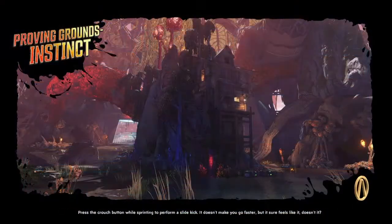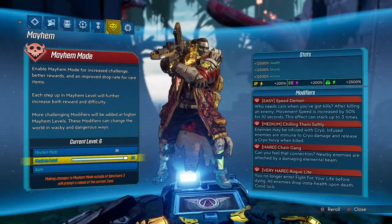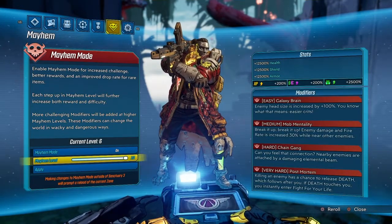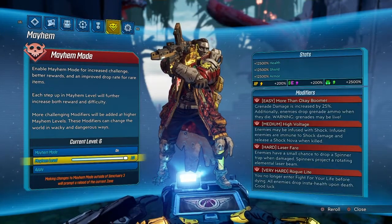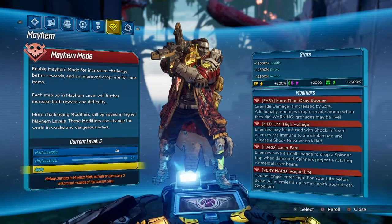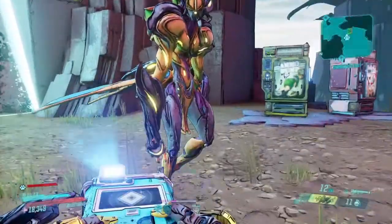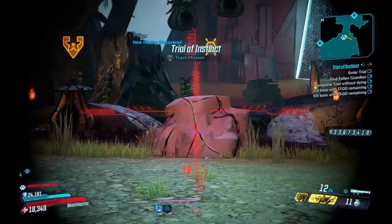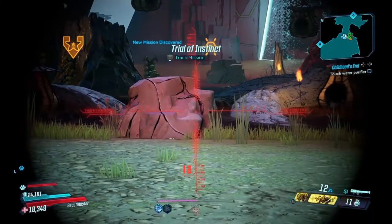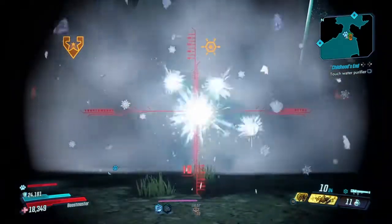Now that you have it, how well does this weapon perform in the endgame? We're going to go into the Trials of Instinct on Mayhem Mode 10. Let me switch this off of 6 — we just need to figure out which modifier we need. Make sure they don't have any damage buff and make sure they're not going to be immune to Cryo. We're back at the Proving Ground of Instinct, Mayhem Mode 10 with the Mongo. Fill up that ammo, aim down the sight, fire off these rockets — it's rockets on top of rockets on top of rockets.